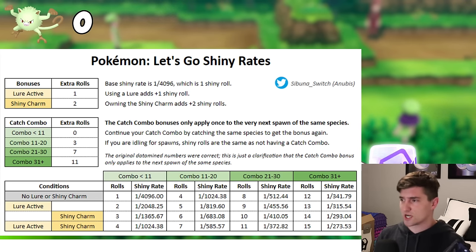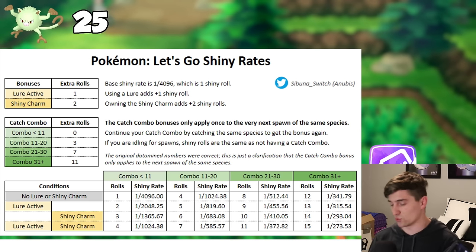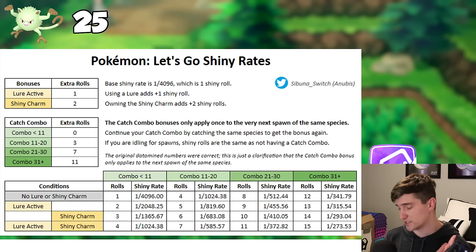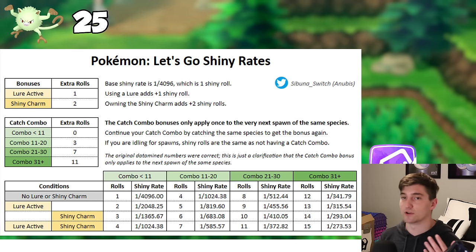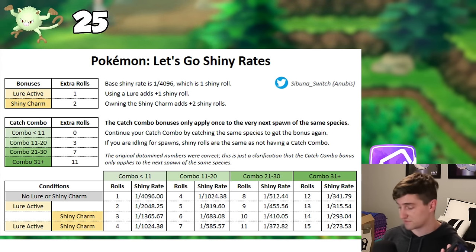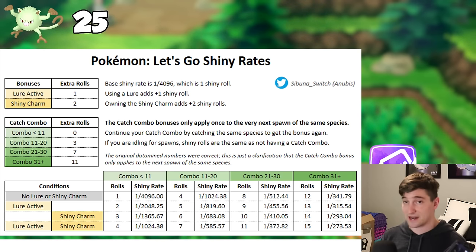We thought that once you got your catch combo of 31, it raised the shiny odds of every Pokemon that spawned in and you didn't have to keep catching them. But that's completely false. The way the catch combo works is that the base shiny rate is 1 in 4096, which is 1 shiny roll. Using a lure adds plus 1 shiny roll, so a 1 in 2048 shiny chance. Owning the shiny charm adds plus 2 shiny rolls. If you are idling for spawns, shiny rolls are the same as not having a catch combo.